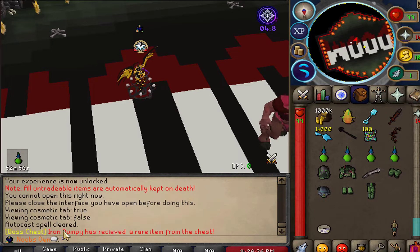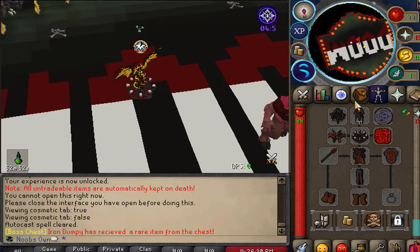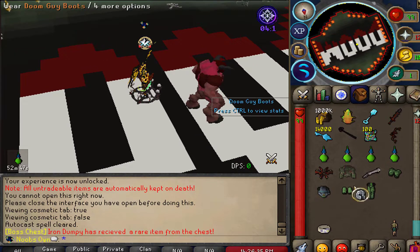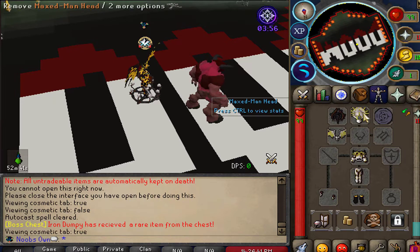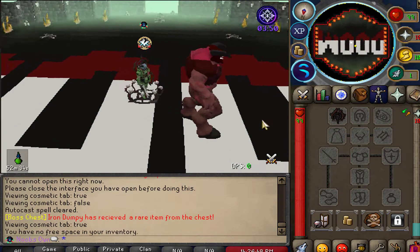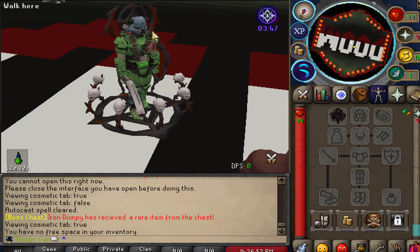Now that we just finished the kill, we got 1 million bulging tax bags and 14,000 seasonal keys. Unfortunately no rare drop, but it's only one kill. We should showcase the new Doom Guy armor set together with the Doom shotgun — let me unequip the cosmetic override so you can see the actual set. As you can see, the Doom set looks really sick, especially with the shotgun attached.